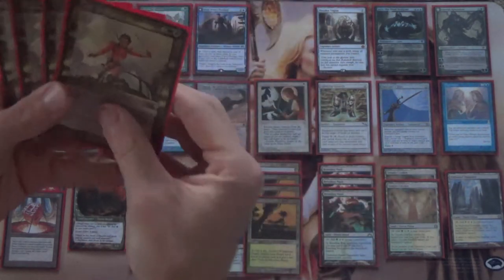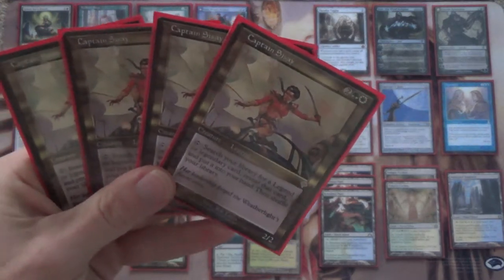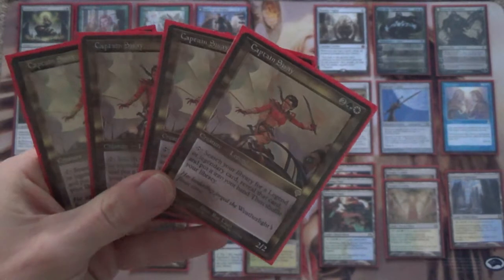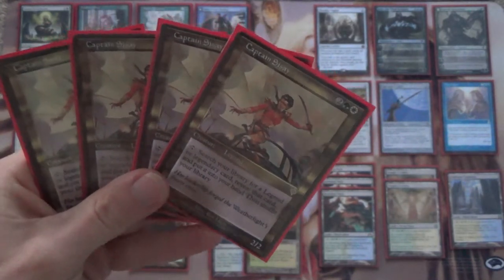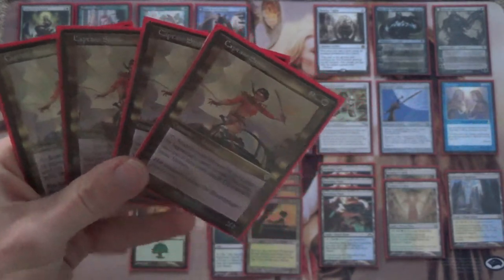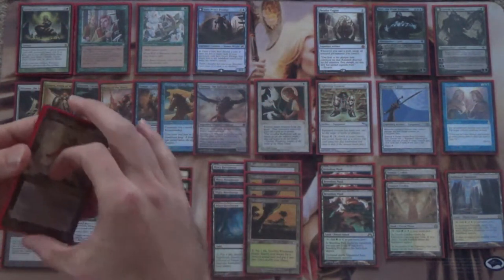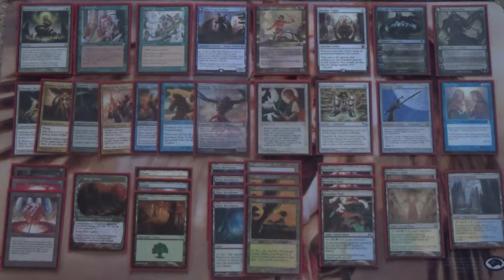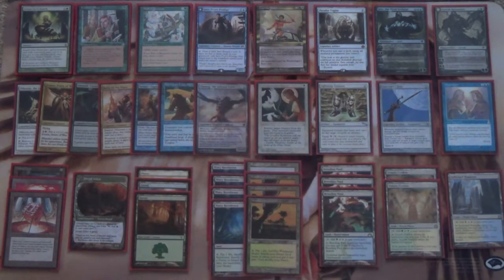Captain Sisay — search your library for a legendary card. It doesn't have to be a creature. It can be legendary artifacts or planeswalkers. Planeswalkers, by the way, have been errated to all be legendary. So Captain Sisay can even go and get a Jace the Mind Sculptor or a Garruk Relentless. We have a little legendary package here.